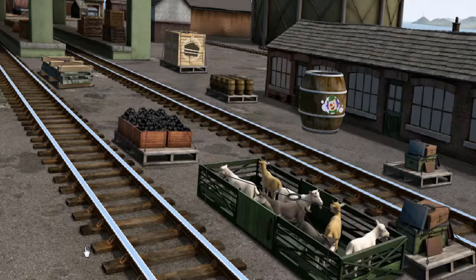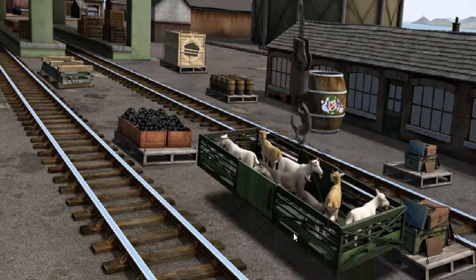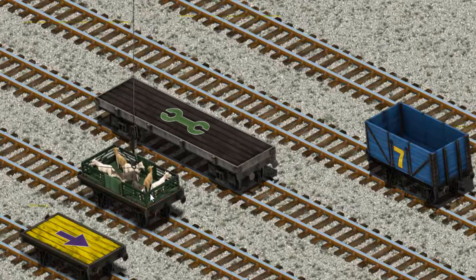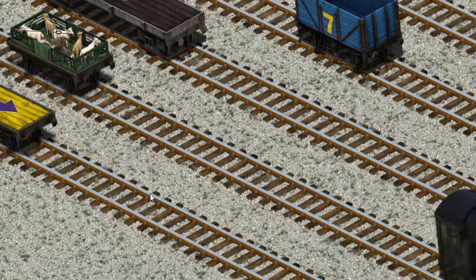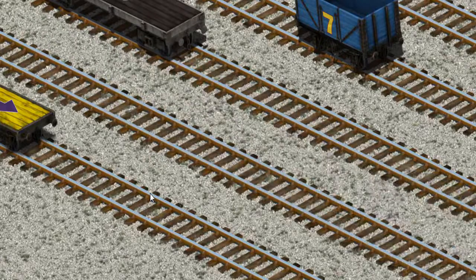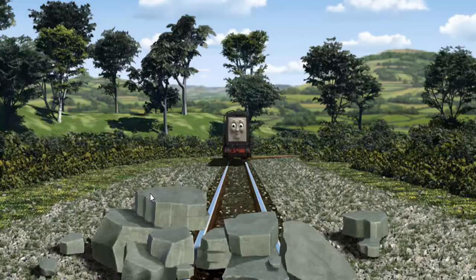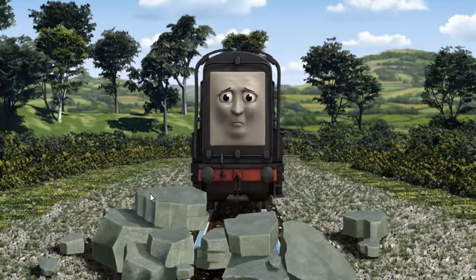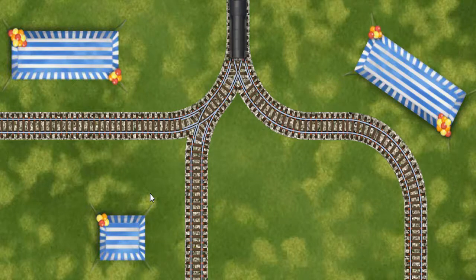It's a busy day at Brendam Docks. Thomas and his friends have many deliveries to make. Diesel must deliver the goats to Farmer McCall's farm. Show Cranky where — that's it! Let's lift and load. Now the cargo must be loaded. Help Cranky find the red flatbed with the picture of a white — you've found it! Diesel set out for Farmer McCall's farm. Suddenly, Diesel had to stop. He needed to go a different way. Show Diesel the track that goes nearest to the shortest tent.